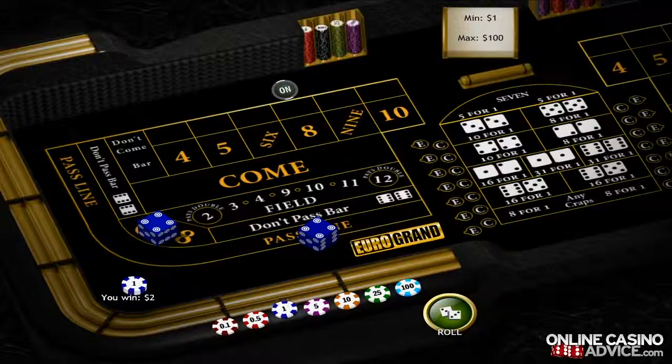And this is how place bets, field bets, big six, and big eight bets work. Check out our additional craps videos on onlinecasinoadvice.com for a description of all the other bets available in the game. Thanks for watching.